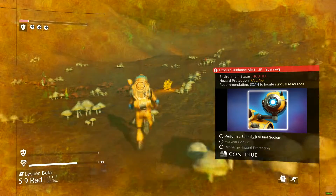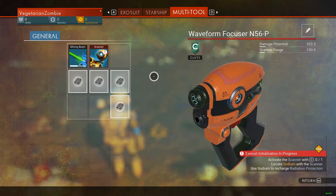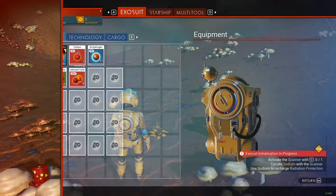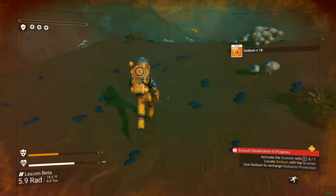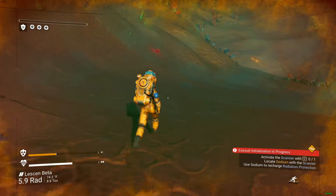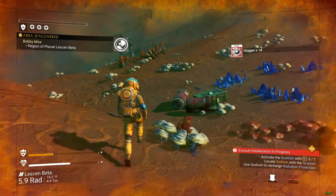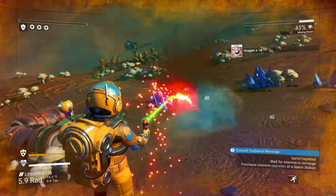You'll notice I get hit by a tentacle plant — those plants contain oxygen, but I ignore it. Remember the priorities: hazard, oxygen, and scanner. Now during all of this, I'm running, but here's the thing: running decreases my life support at a faster rate. But in my case, I don't care. Oxygen is easy to find compared to sodium nitrate. So here's my first oxygen plant — it's red and glows like sodium, but these plants are harder to find. But you can also get oxygen from crafting it, so it's not that big of a deal.